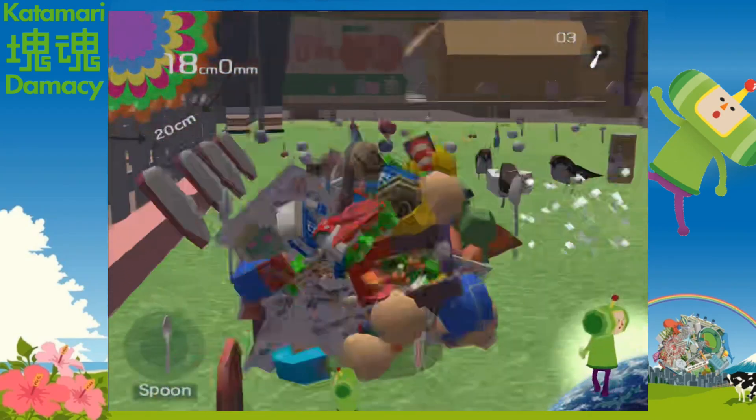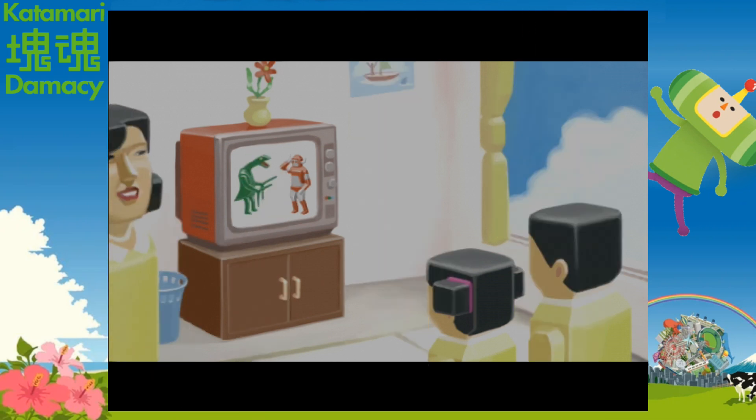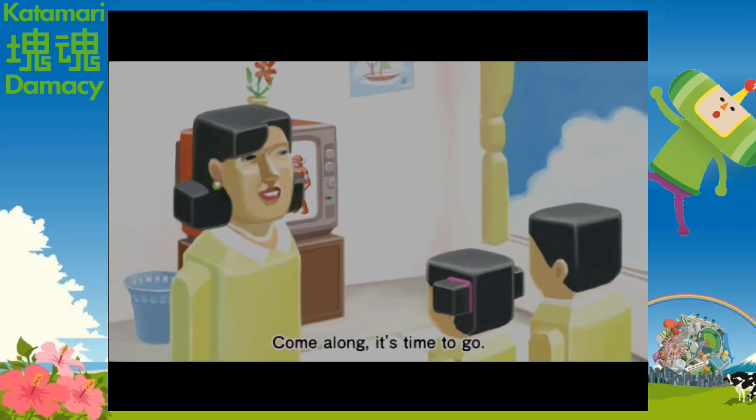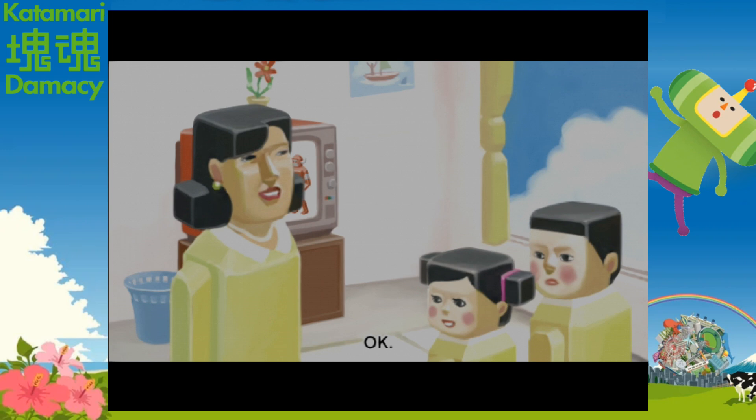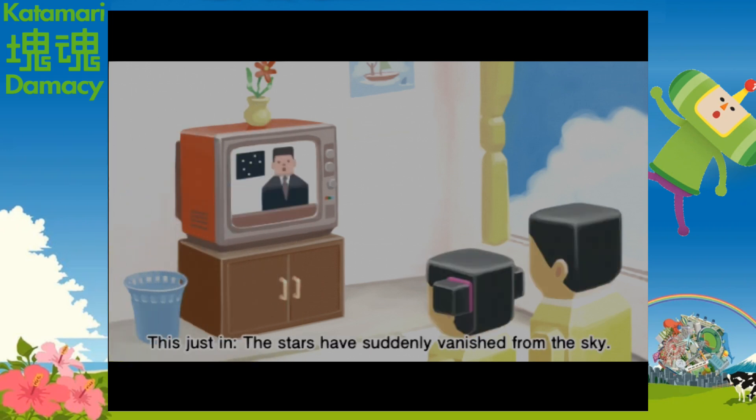After we finish the level, we get a cutscene of the main side story — about a family who react to the game's events. The PS2 version has their dialogue dubbed into English, but the re-roll only has the Japanese. The kids are watching some sort of tokusatsu-looking show, which is then interrupted by a news report. The guy says the stars are disappearing and the cutscene abruptly ends.